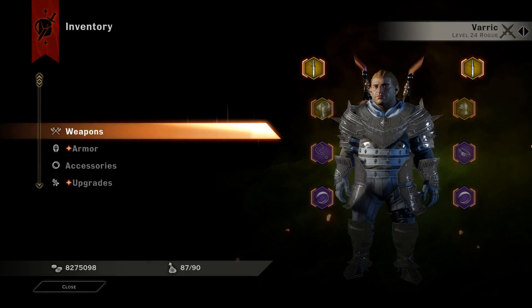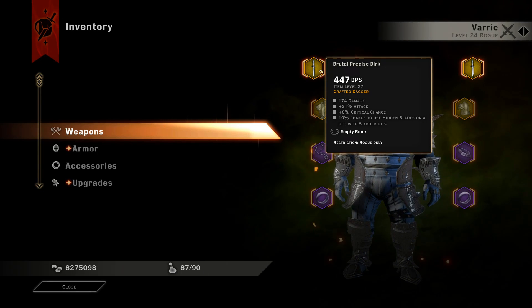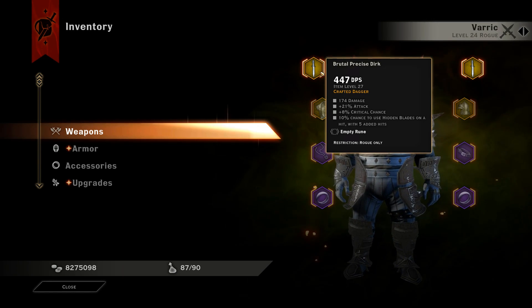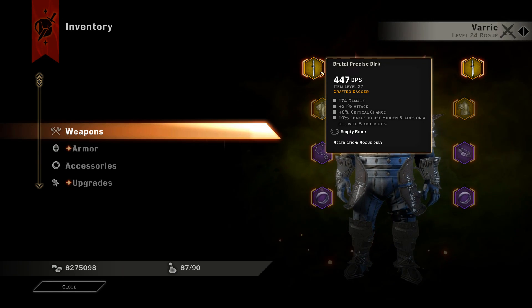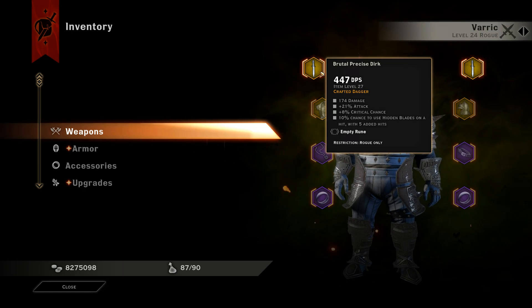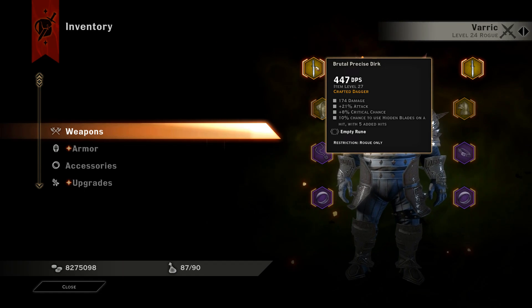Starting off with the weapons, we have the brutal precise dirk — 447 DPS, 174 damage flat, plus 21% attack, which I believe can get to 24 if you have better materials than the ones I've put in, plus 8% crit chance. I'll get to the runes later.